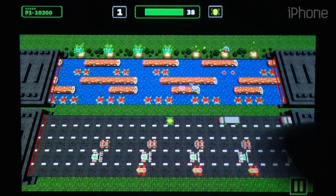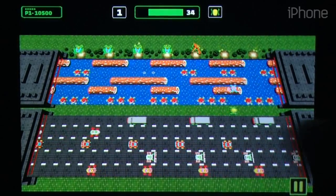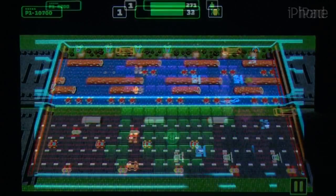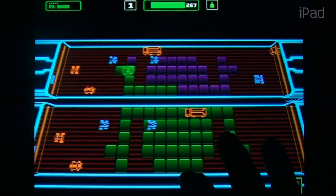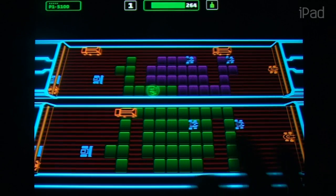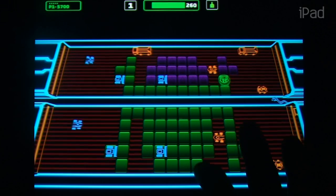By now, some younger or newer gamers may be lost. Frogger, for those who aren't familiar, is a game about survival and procreation. More specifically, you need to cross a hazardous highway, then brave the river rapids, only to plant down in one of the available slots at the top of the screen. Fill them all up and you move onto a harder stage.